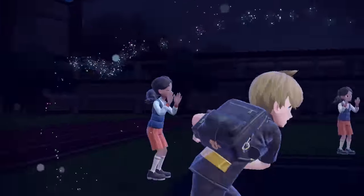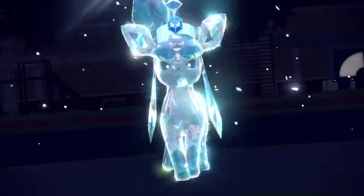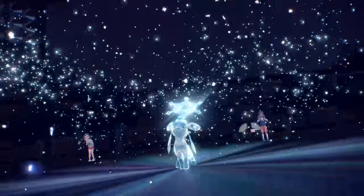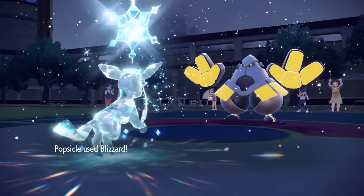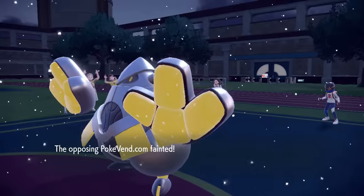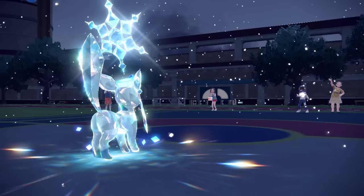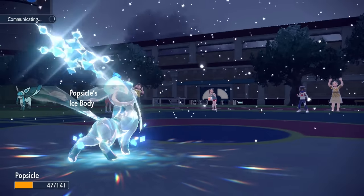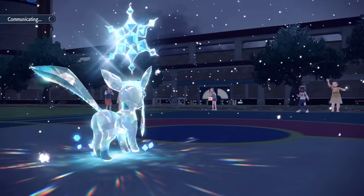I go for the extra boosted Blizzard and it does just take out Iron Hands. It got a critical hit — I don't know if it mattered, but it obviously wasn't an Assault Vest since we saw the Booster Energy. That's just the pure damage we're talking about with those 100% accurate Blizzards in snow. Aurora Veil does wear off, but it looks like Glaceon — even just after one Trailblaze — is faster than everything, barring any Choice Scarves.